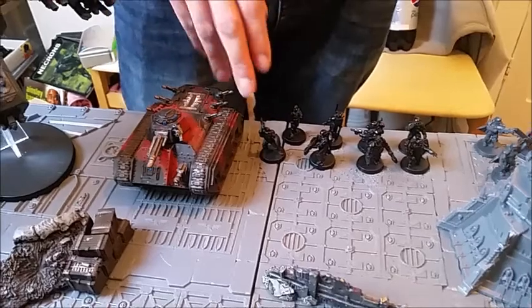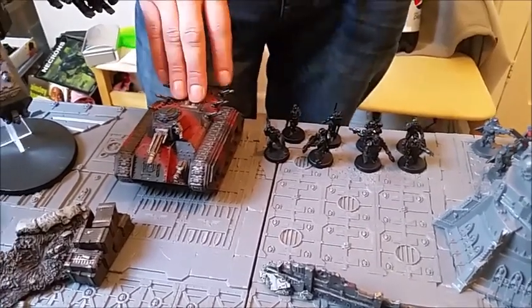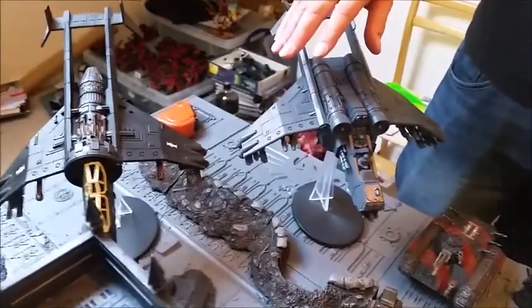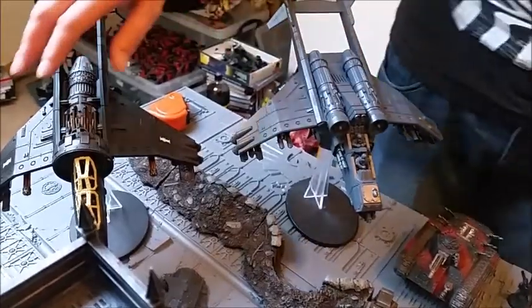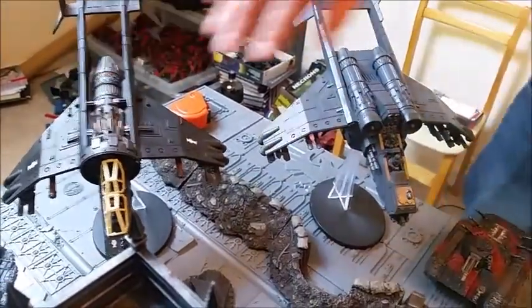The model's gone walkabout for the Primaris Psyker so I'm using one of my old Crusaders. That's also got its own Chimera. And to finish it off we have a Vendetta fast attack gunship and a Forge World Vulture gunship with twin-linked Punisher Cannons.